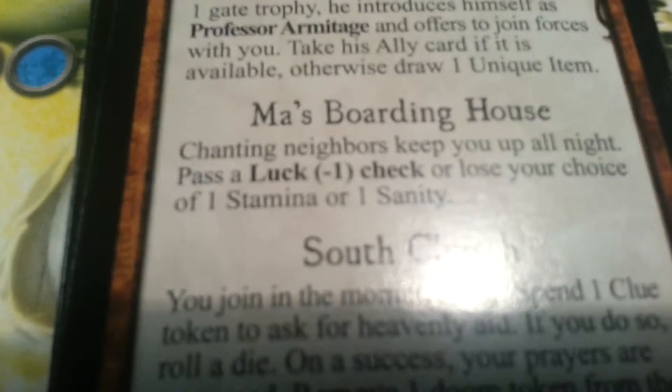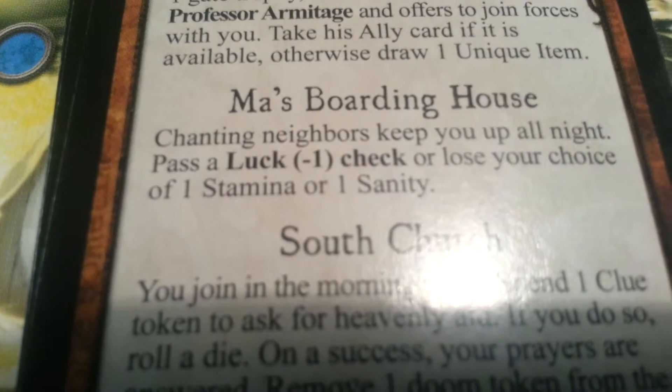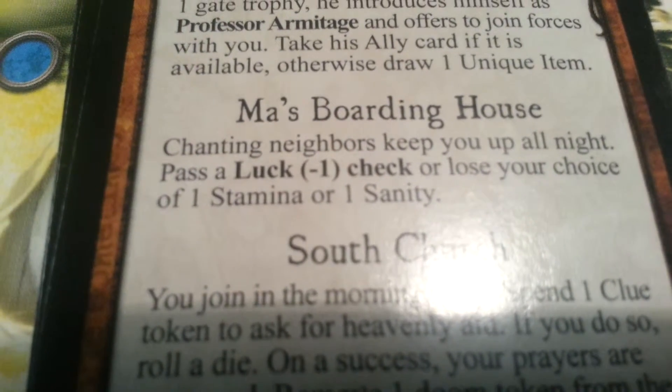Mass boarding house card: 'Chanting neighbors keep you up all night. Pass a luck minus one check or lose your choice of one stamina or one sanity.' He has a luck of one — one minus one is zero. So we choose to lose one stamina.